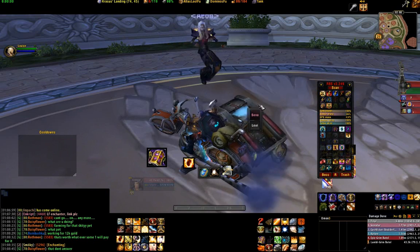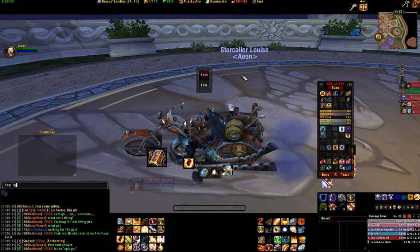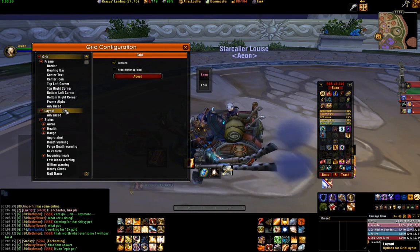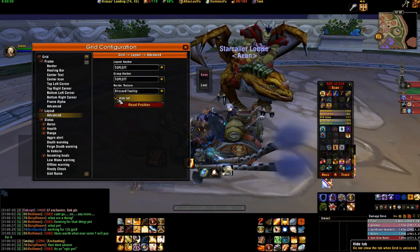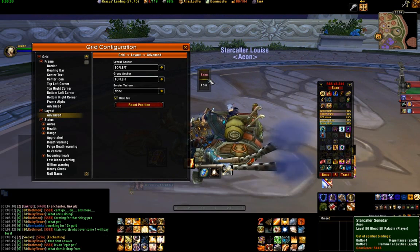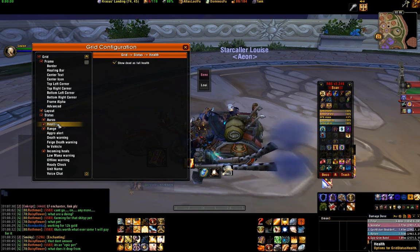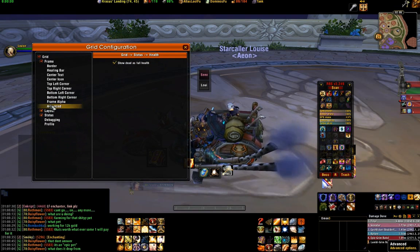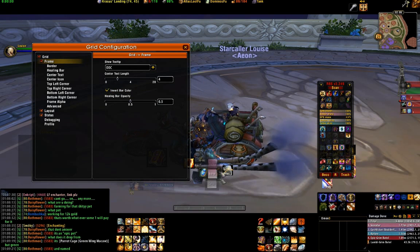As you can see we've got the basic grid up here. We've got two people in the current party so only two people are showing. We're going to go grid slash grid config, really quick, and go to layout advanced. We're going to hide the tab as we normally do. For texture, I don't like having the texture — you can change whatever you want but none is good. Then we've got status health and we need to invert the bar for the frame, so we're going to invert bar colour.